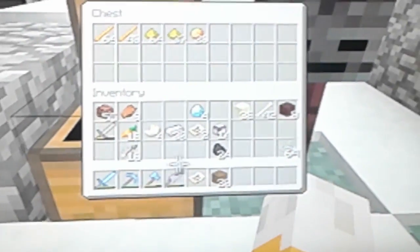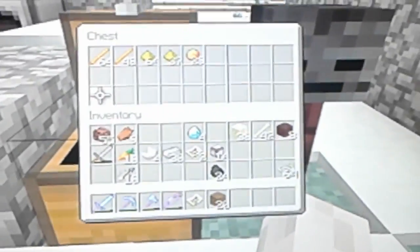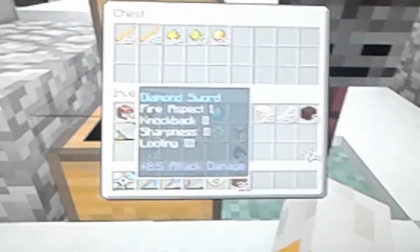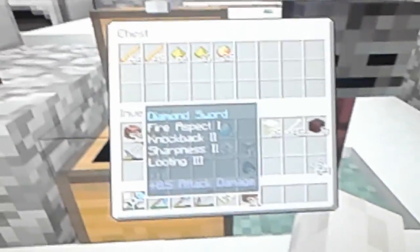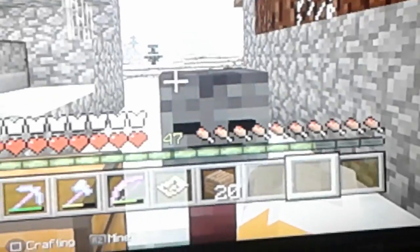Hello guys, welcome back to another Minecraft video. I have a question for y'all. As you can see, I have a blaze spawner, and I have a Fire Aspect 1 — well, back to a Sharpness 2 sword with Looting 3 on it, 8.5 attack damage, not bad. And right over here I have a wither skeleton skull, as you guys may see.